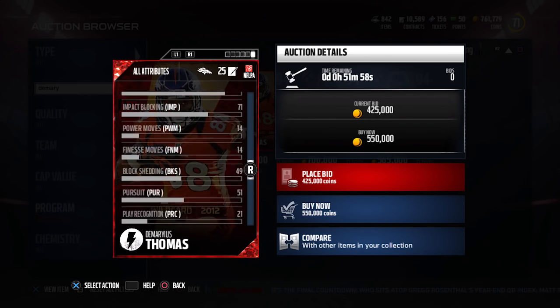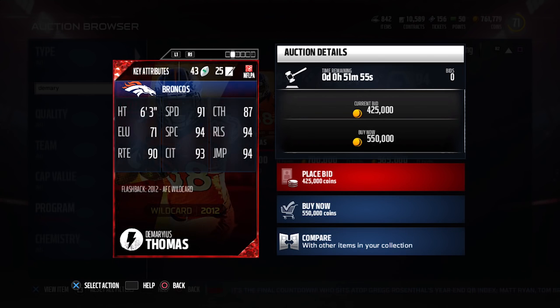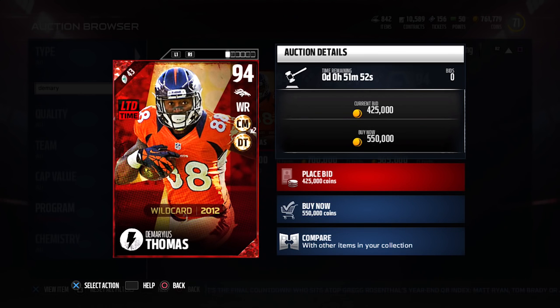Overall, really nice card here. I do think it's a little bit overpriced as it currently stands, but it will probably even out eventually and we're probably going to see it going for more around 300,000 to 350,000. This card will probably also lower the price a little bit on the Alshon Jeffrey, because the Alshon Jeffrey flashback is just a little bit lower in just about everything other than the pure catching attribute compared to this Demaryius Thomas. So overall, I definitely think this is a good card and certainly worthy of being added to your MUT team, but again, a little bit overpriced.